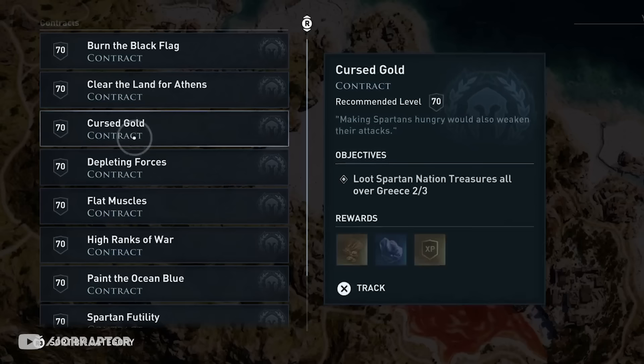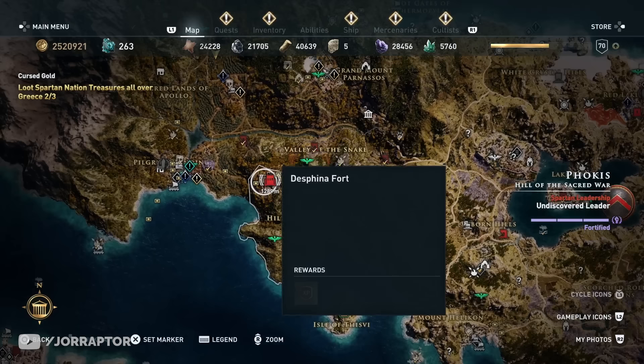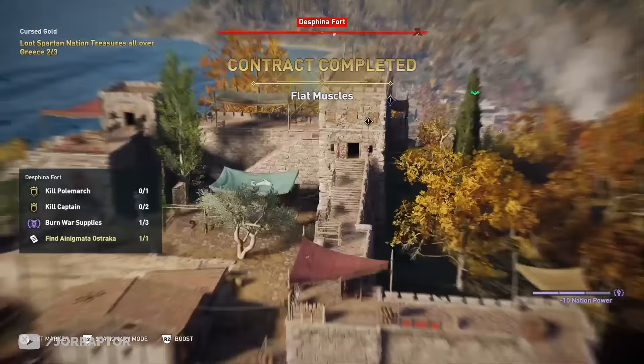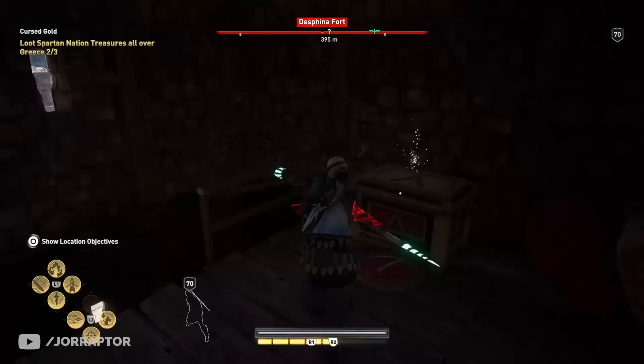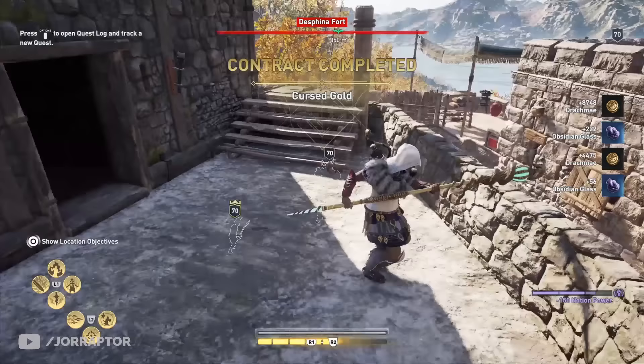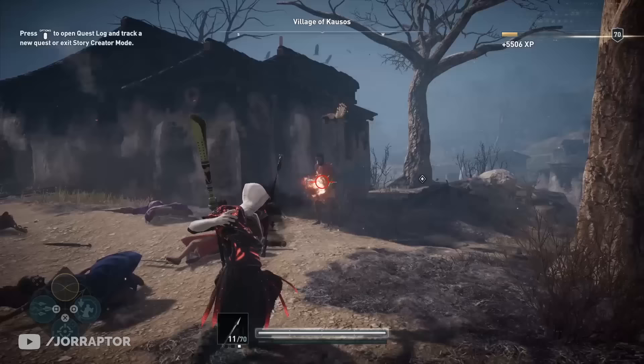Linking bounties is also really smart. For example, if you need to go to Phokis to kill Spartan brutes and also loot a national treasure from Sparta, you can do both by going to the same fort. Kill the brutes, get a ton of XP, and immediately grab the national treasure — quite a lot of XP in a short amount of time. Bounties give the most XP, but sometimes you have to travel a long time to reach the objective, whereas repeating story creator mode missions or the arena has no downtime.